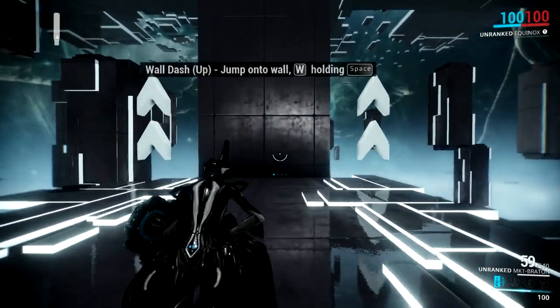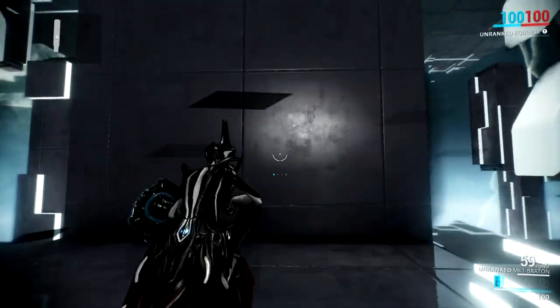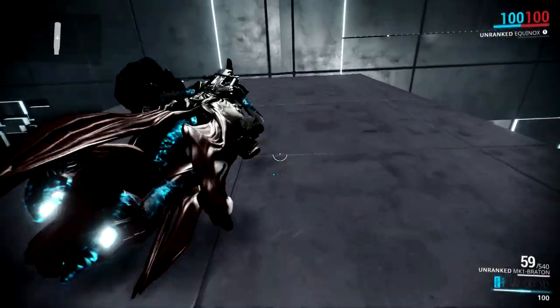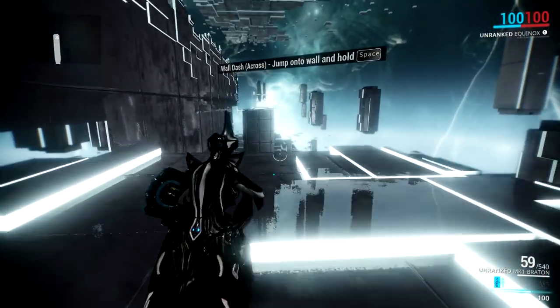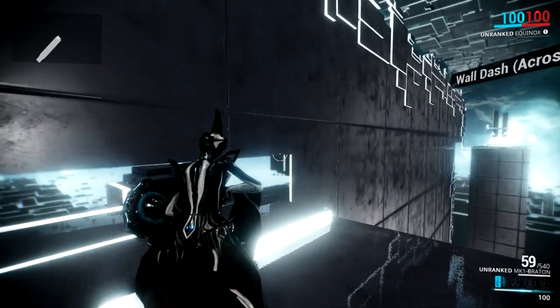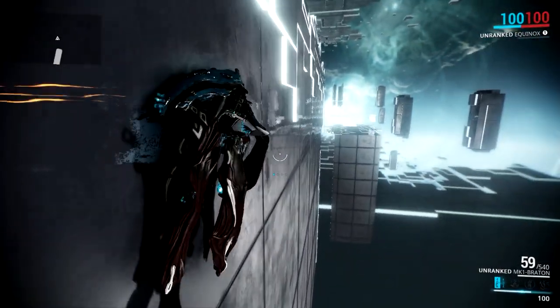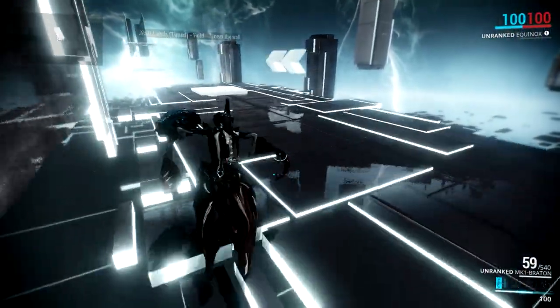Looks like we're gonna run up a wall — wall dash up. Jump on a wall, hold W and space. This is so much more convenient. I like this system a whole lot better so far already. Wall dash across: jump on a wall and hold space. Oh yeah, this is so much better — so much better!